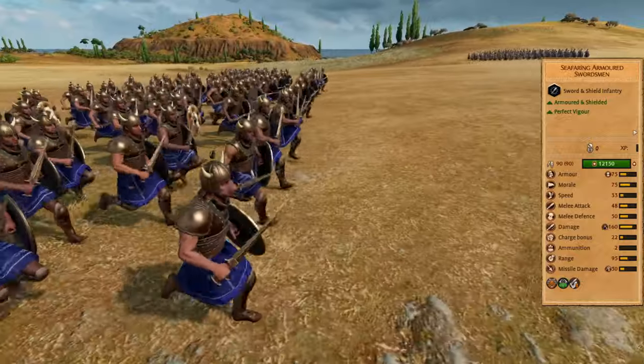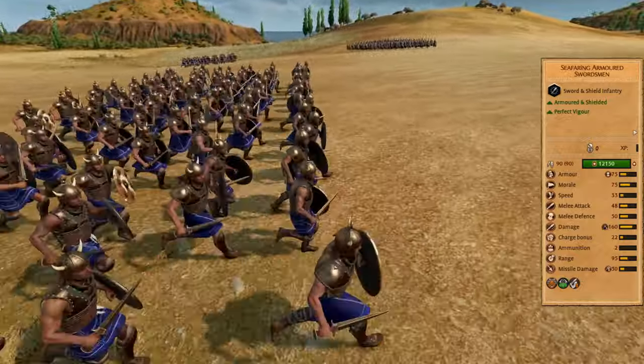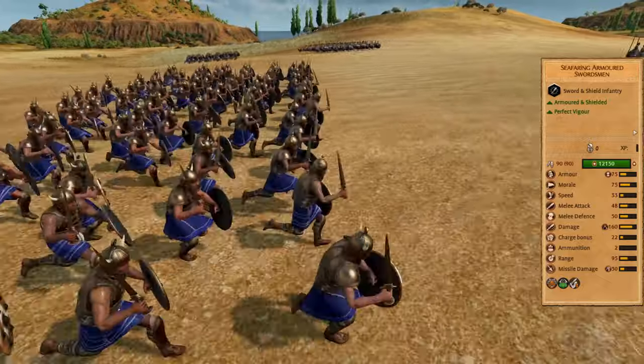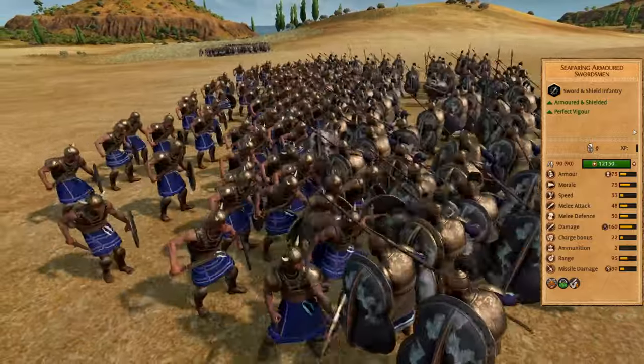Seafaring armored swordsmen are both an offensive and defensive frontline. Thanks to the red mist ability they will keep their stamina and good stats for the whole battle, so they are able to win battles that were losing for them.